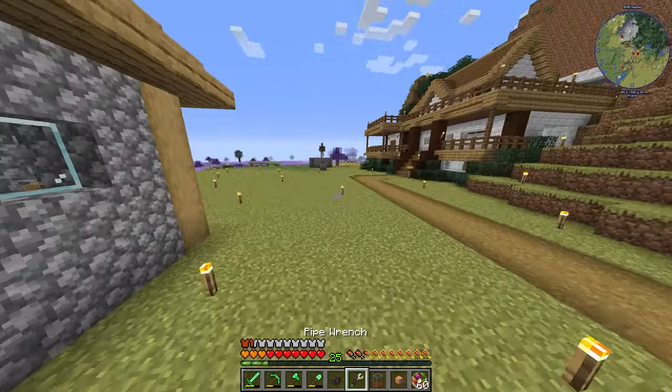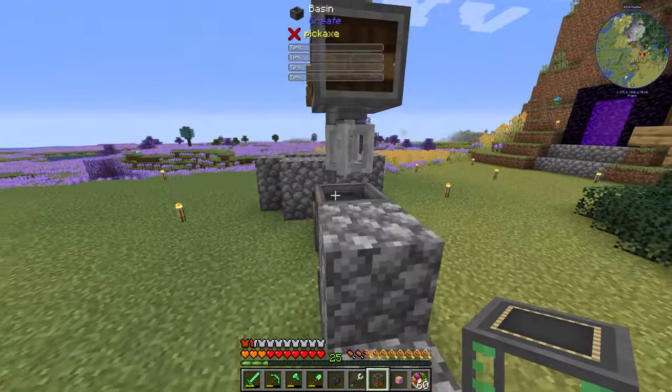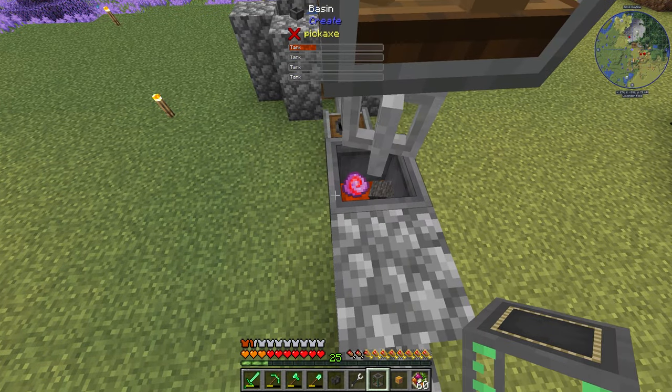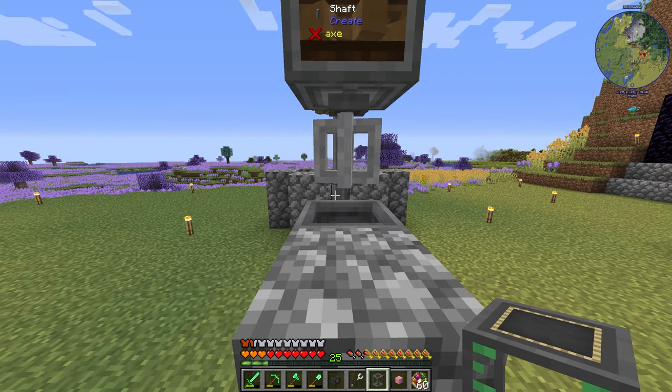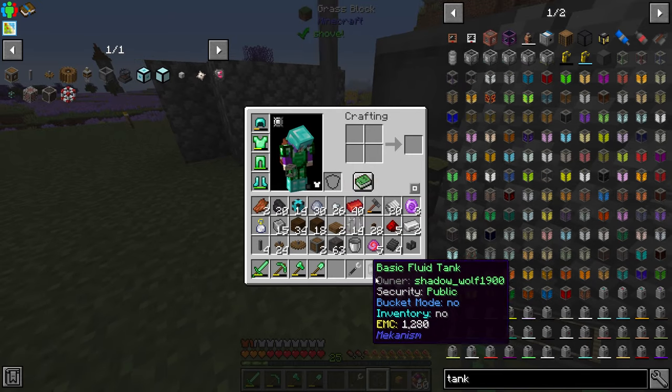Now we come over here and figure out — can we just right-click the molten iron in? Oh, we can! We also need to turn on the burner. Forgot about that.